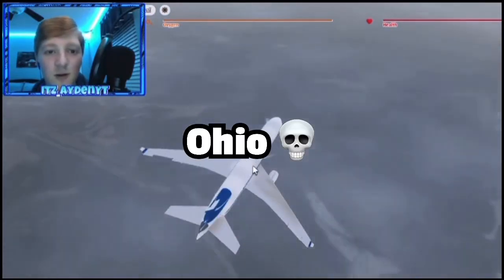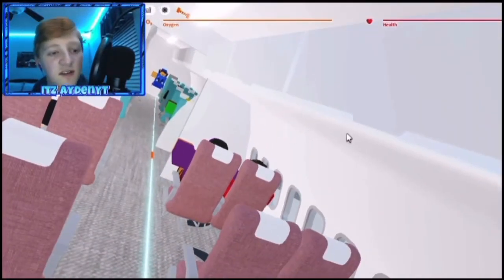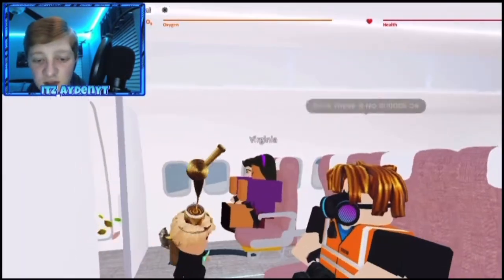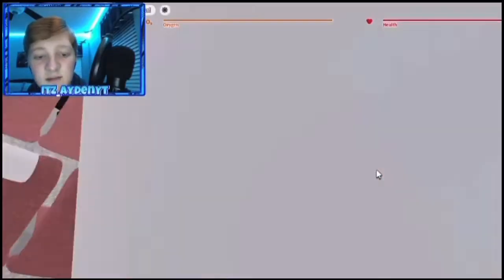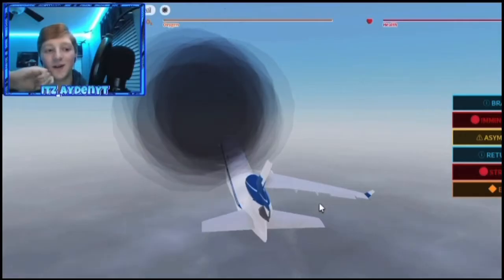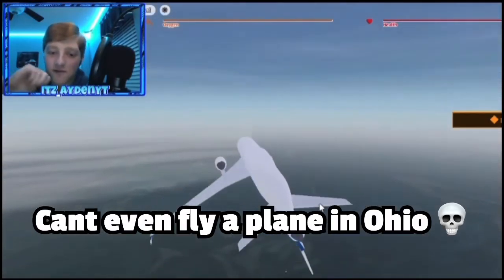Why don't I get a drink — the flight attendants haven't come around yet. Someone said prepare to brace for impact. There's no rudder or elevator — what kind of plane has no elevator? The crew must be the flight attendant. Where's my drink? And then — engine failure! Oh my god! This is a perfect time for a drink. The plane's falling. Yo, what's going on in Ohio? You can't even fly a plane in Ohio.